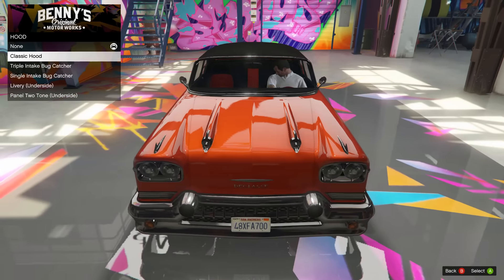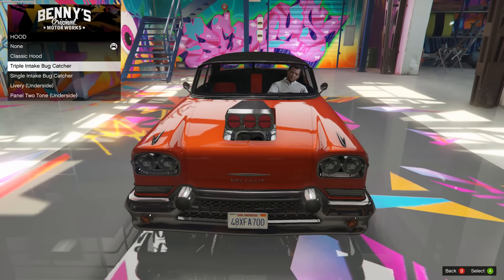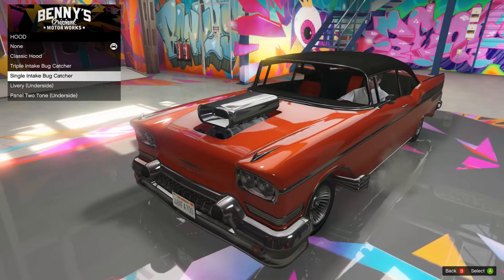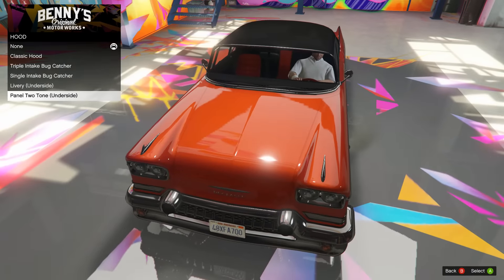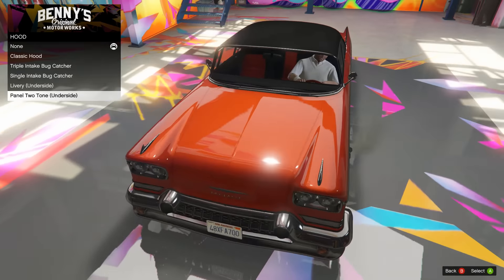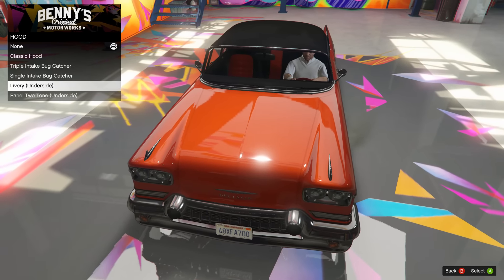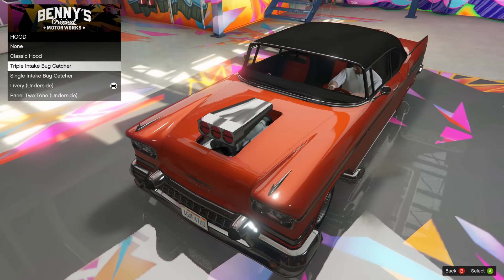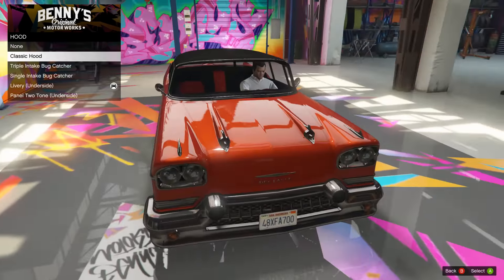On to the hood, we can go classic hood - that looks pretty cool, has some more chrome detailing as you can see there. We can get the triple intake, the single intake, livery underside - so that's what the hood looks like open - and then we got the panel two-tone. I can't see that yet but I will open the hood at the end of the video. I'm thinking I'll go with the livery one. This is hard because I want this, but I also want the inside to be really cool too.